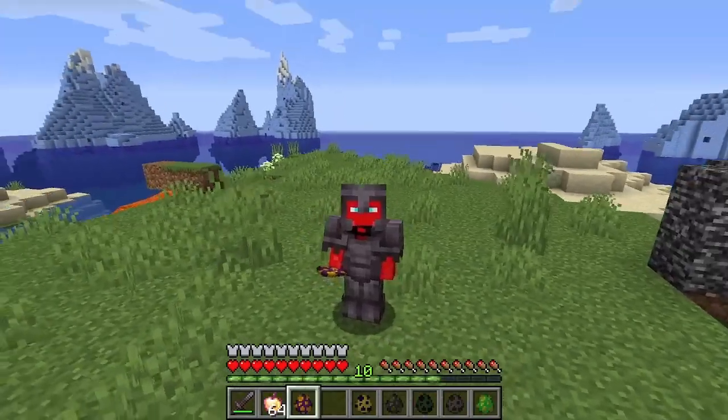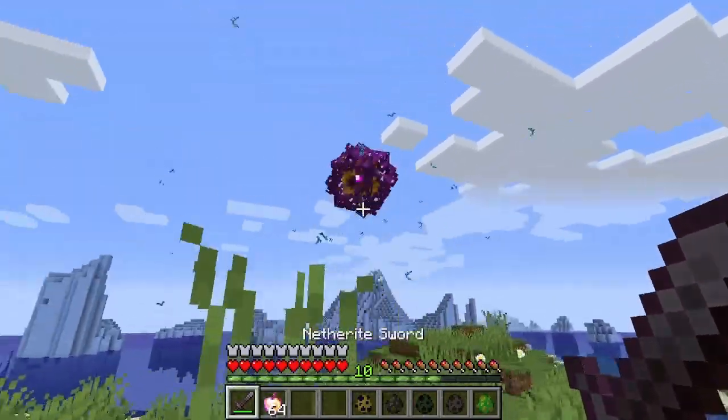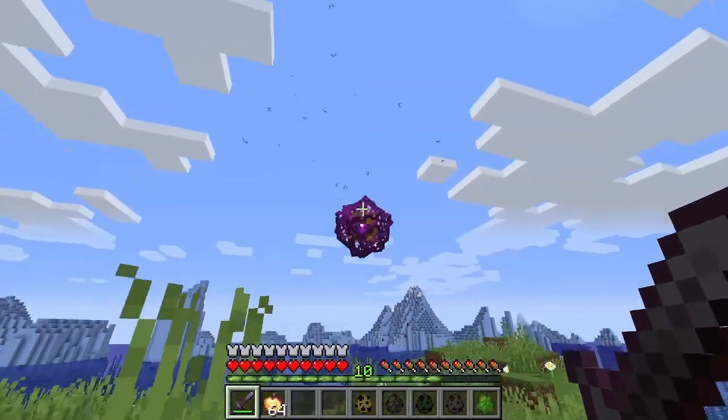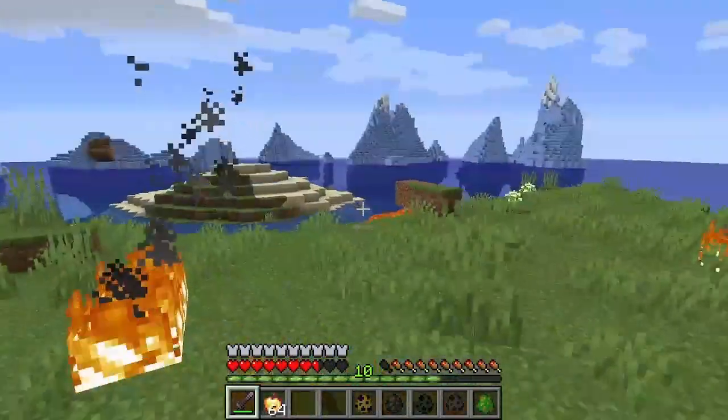Next up, we have Vixie, which is basically vixen but minus the N. Why is it crackling? It summons the lightning! That is cool. Look at this thing — it controls storms.